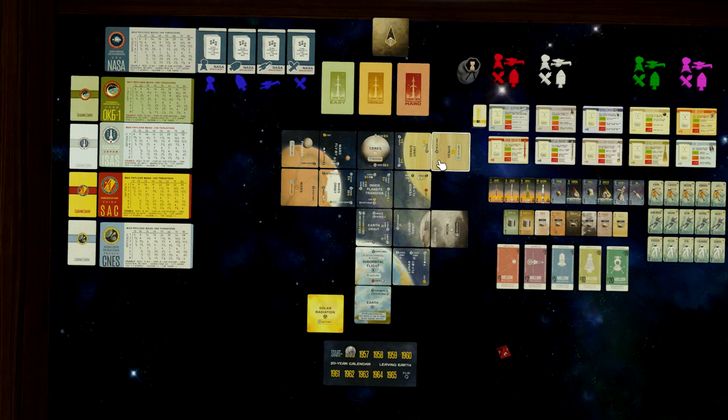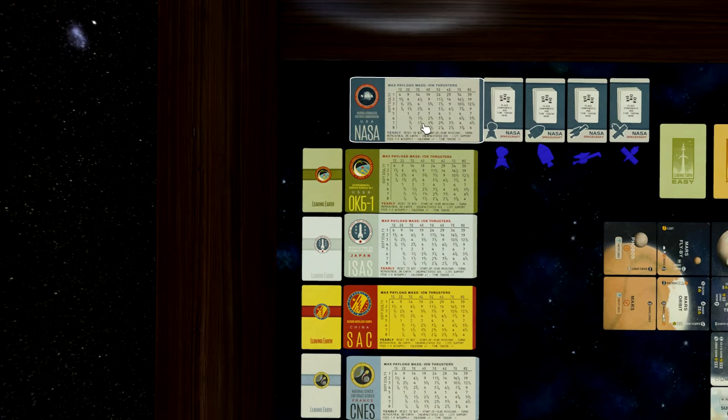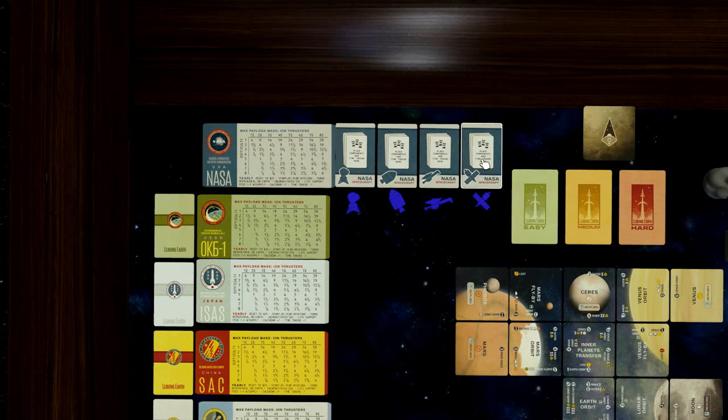We have space agency cards — one for each player, completely identical except for flavor of which country you'd be: USA, USSR, Japan, China, and France. Each country comes with four spacecraft cards, which correspond to tokens. They're not restrictive though — if you run out of spaceship tokens you can use other tokens. You can build 20 ships if you want, as long as you track them, but in general four should be enough.